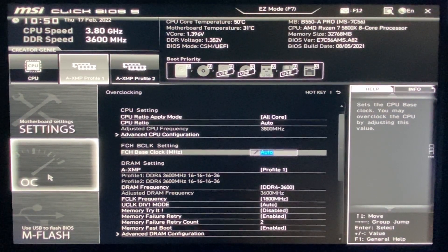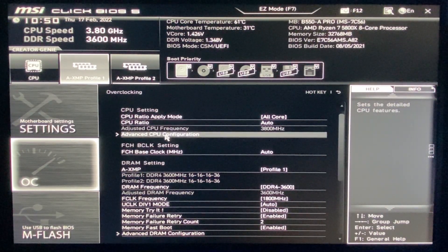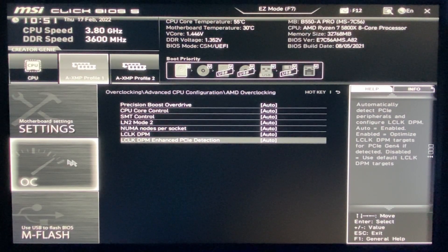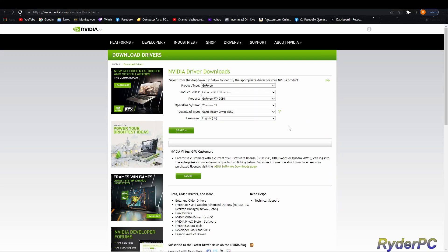Now for the CPU side of things, if you don't feel comfortable manually overclocking your CPU that's completely fine. AMD has a pretty nice feature if you have the right cooler on your CPU. Go into Advanced CPU Configuration, AMD Overclocking, and Precision Boost Overdrive — just set that to auto. What that does is it allows the motherboard to control the CPU, and if it has the right cooling it'll boost clocks. Mine will do like 4.8 GHz in-game, which is all you need. Once you change those settings, save and exit, save changes and reboot.